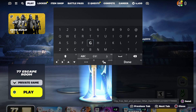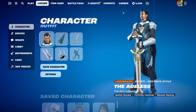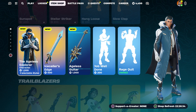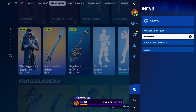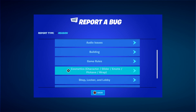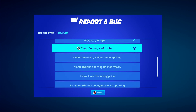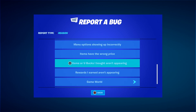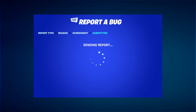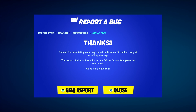Once you take it out, press done and then back out. Once you back out, hover to the skin, press the pause menu, go to report a bug, go to shop locker and lobby, click on 'items with V-Bucks I bought aren't appearing', click continue, click accept, then click close.